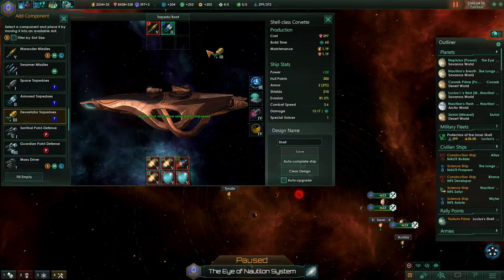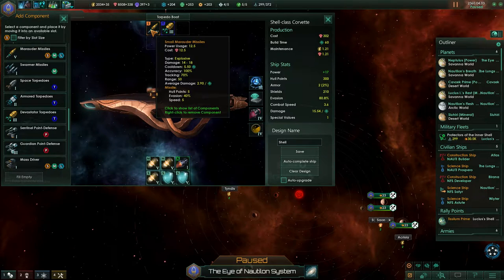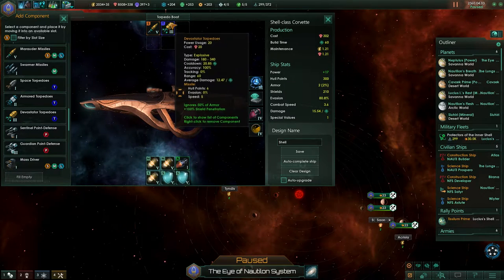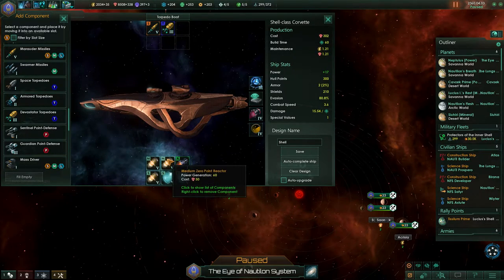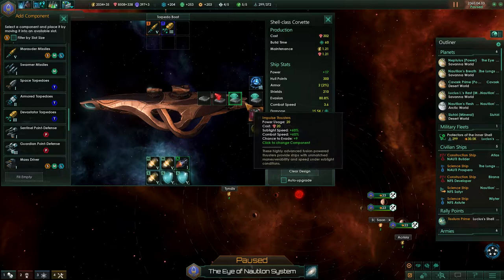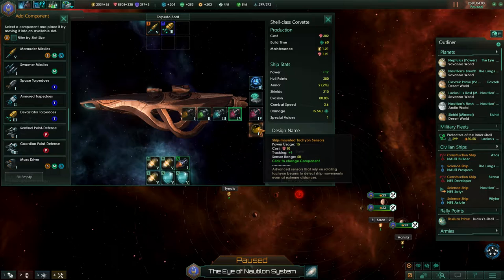Of course the corvette is akin to using as a torpedo boat, so that's definitely what we're doing here. We're giving them missiles and torpedoes — they have similar range and the torpedo boat has one torpedo slot. That should be good. After burners are also really good in corvettes. Same is true for shields. The power is now much better and we still have the pre-cognitive interface that also increases our combat speed. Very nice.